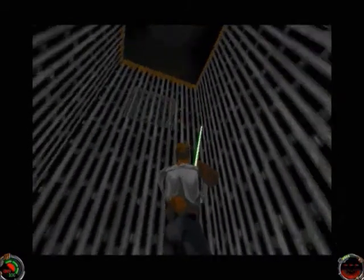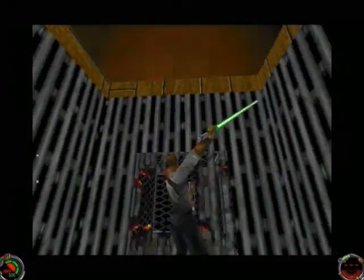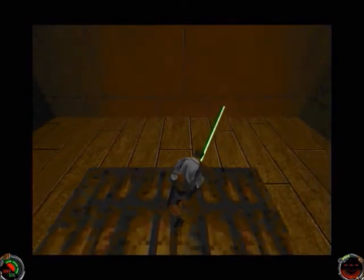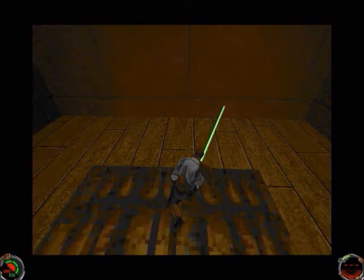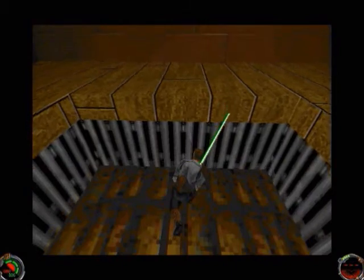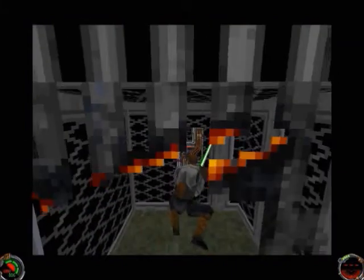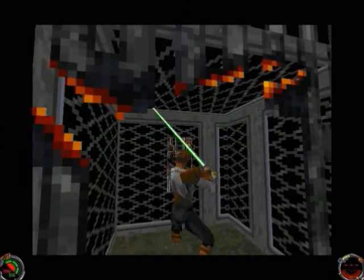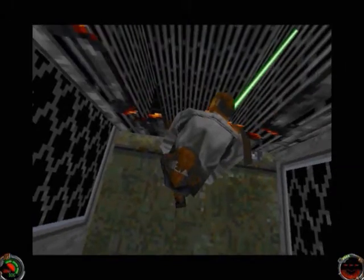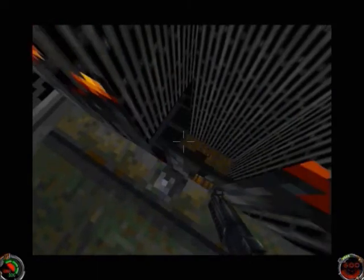Now, the way to get out of here is you gotta look for this little alcove that you can slash right there. Wait for the elevator to come back down, go into it, and then you gotta slash this circuit — just like that.